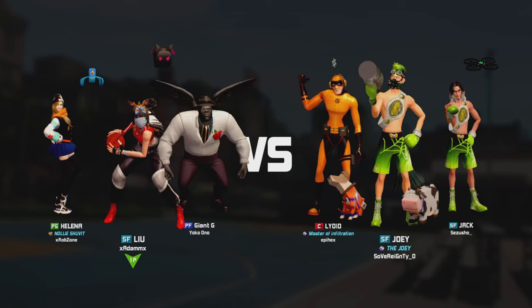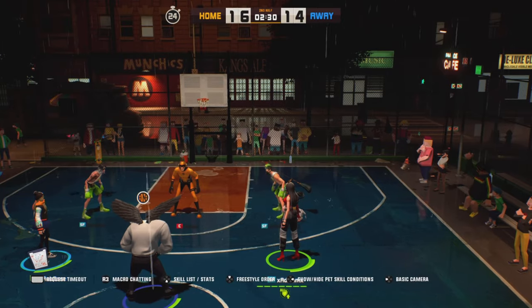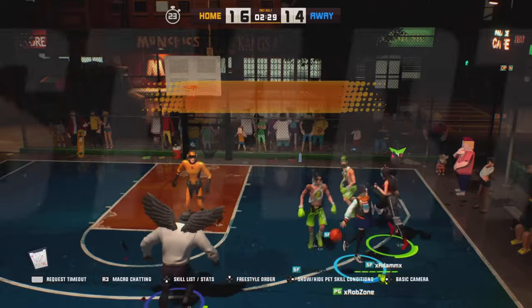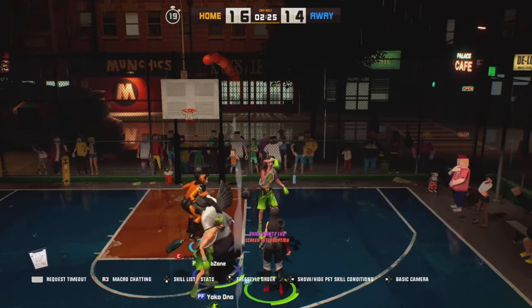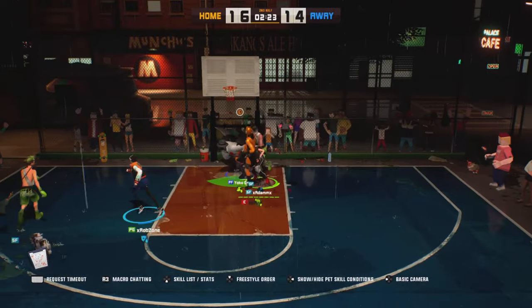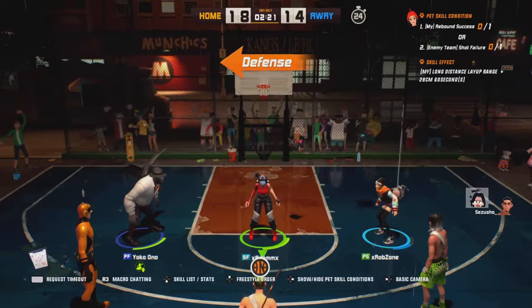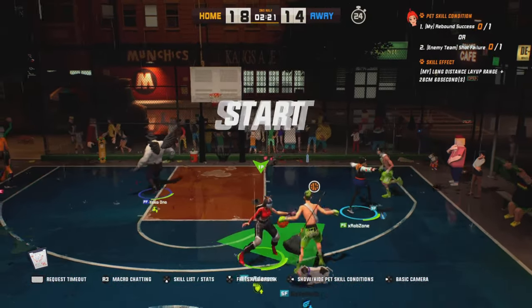But my team's going to be Helena. I'm going to switch to Lou. We're also going to have another Giant G, and they're going to have a Lloyd, Joey, and a Jack — Jack and Joey repping the same fit, basically. Are Helena going to get the ball? Back to Giant G, back to me. I'm going to get a double screen, shoot the two — completely brick it, because this game always sells me. But Giant G is going to get the rebound, go up, hit it with the dunk. Now we're going to be up by four points.